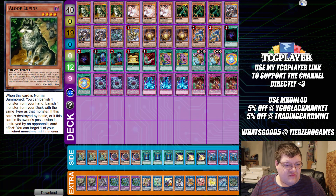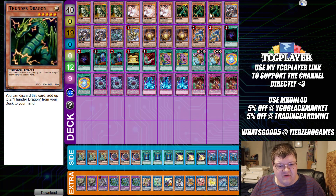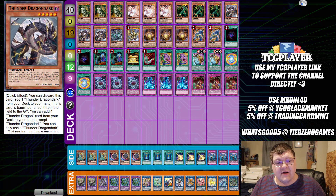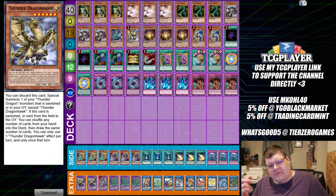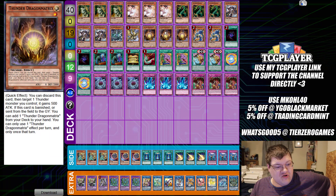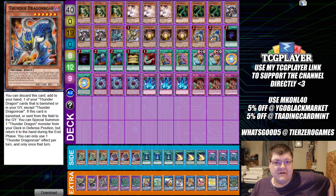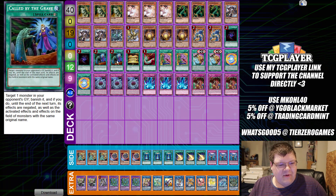This is a half-dead Thunder Dragon build. We have triple copies of Aloof Lupine, triple Ash Blossom and Joyous Spring, triple basic Thunder Dragon, triple Thunder Dragon Dark, and one duo. Remember the OCG still has restrictions on Dragon Hawk, so we have one Dragon Hawk, triple copies of Maximus, and two copies of Thunder Dragon Roar - that's your very small dragon package.